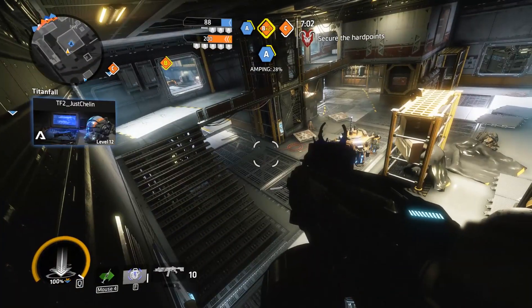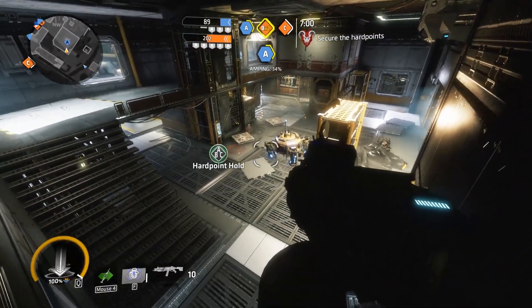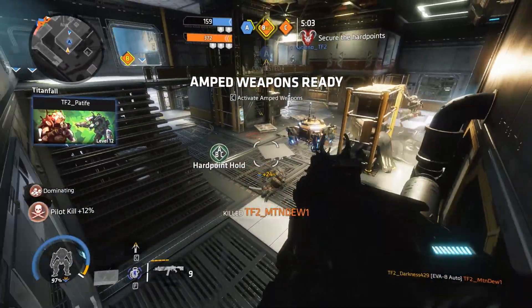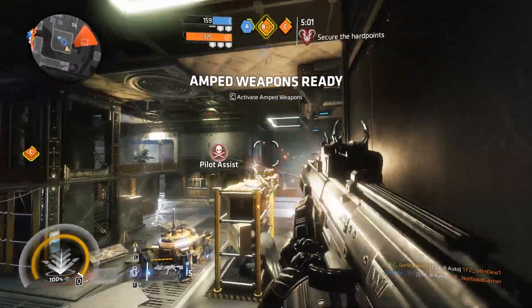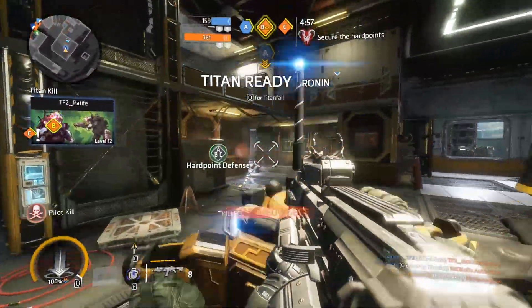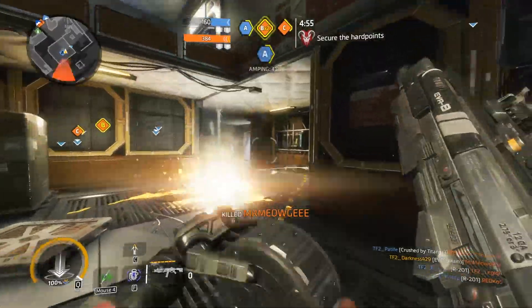The way that you do it is you want to make sure that you have it equipped in your pilot ability slot. Then all you want to do is when you're running, you just ADS — which is just your aim down sight. When you aim down the sight, it's going to hang on the wall. Your pilot will then hang on the wall. It's very, very simple. It's a great ability.